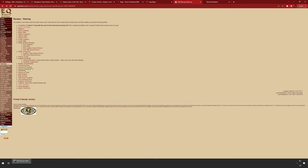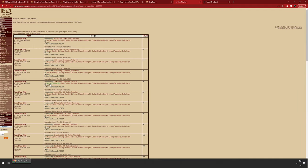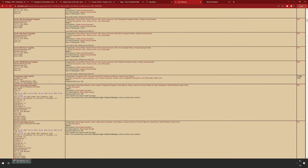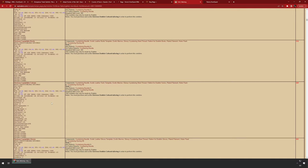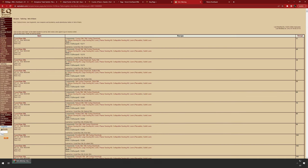What you want to do is go through EQ Traders and click the expansion — like Veil of Alaris — and see all the different craftable tailoring items. Here's a trade satchel — it's a no-trade, trade-skill-components-only bag. Just go through the different expansions to see what you can tailor. The Overseer is a good source of trade skill items from older expansions to make that possible.